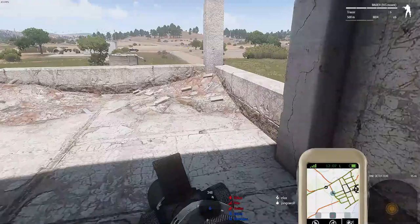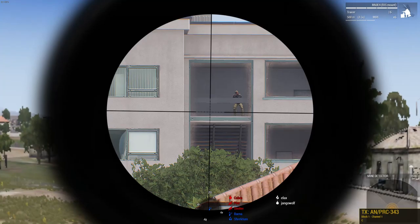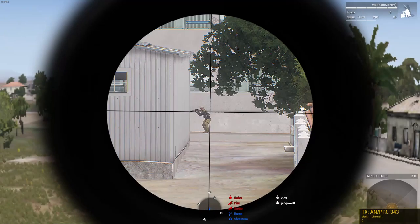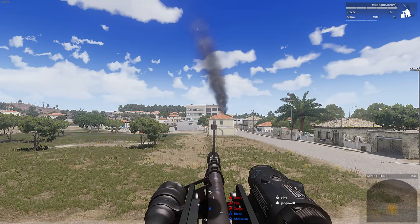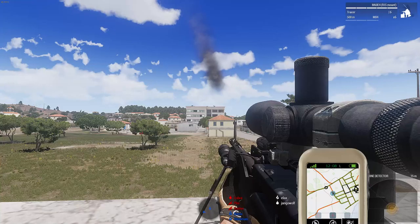Blue team, repeat last. Bad guys in the tall building, bearing 9-0 from your current. Are there any bad guys on the roof? Negative, none on the roof. There is at least one bad guy on the third or fourth floor and at least one outside the front door. You guys see that civilian though, right? In the top right side? Affirm. At the top of the stairs on the same floor as him is one bad guy with what looks like a rifle.